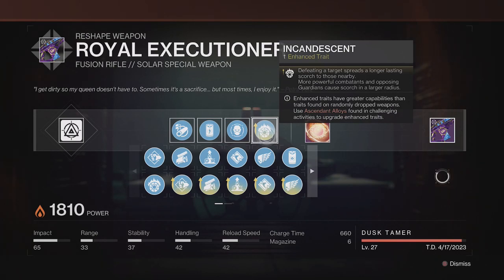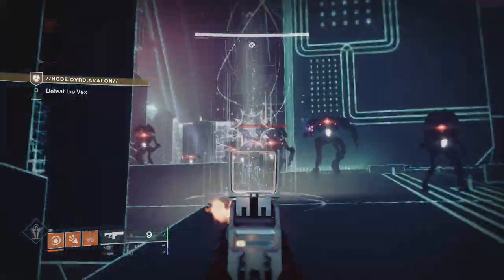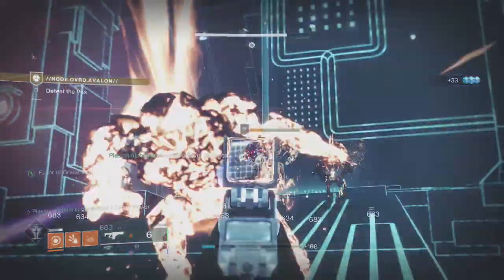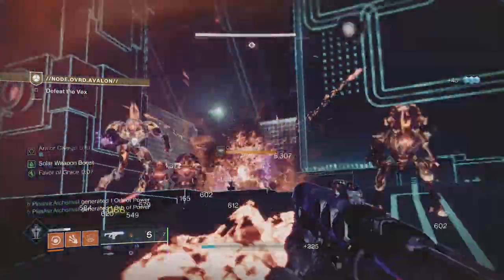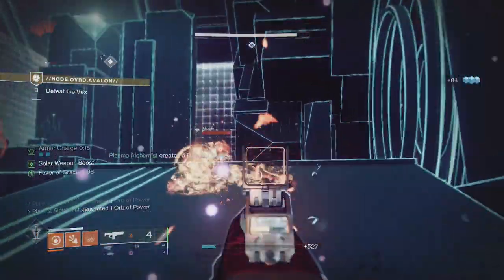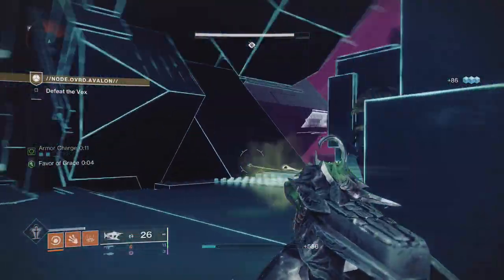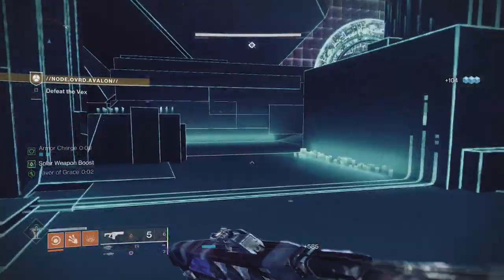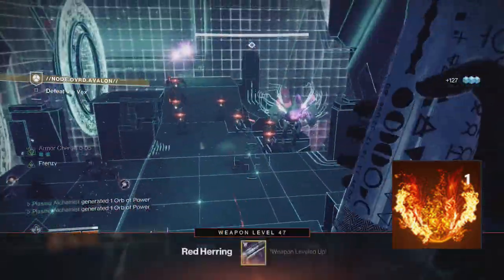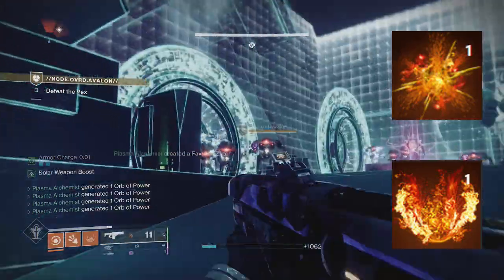For this reason, my main pick is Incandescent. Each of the seven bolts can proc Incandescent, meaning firing a burst at a group of enemies has the potential to ignite combatants nearby, making it not only an insane add-clearer, but an ignition build option for solar subclasses. As long as you are proccing Envious Assassin, you won't have to worry about reloading either. Solar subclasses benefit the most — slotting Ember of Ashes will make your Incandescent scorches apply more stacks, whilst Eruption will increase your area of effect on ignition, giving you the tools for ignition builds.